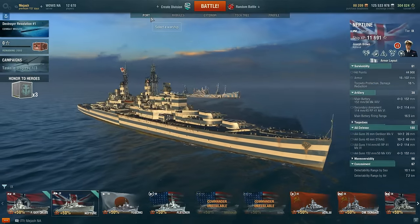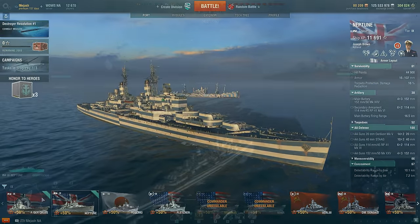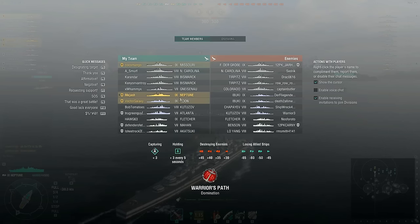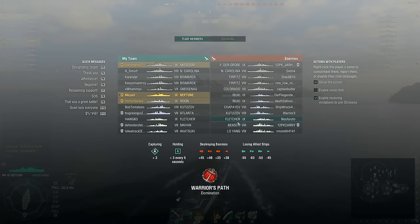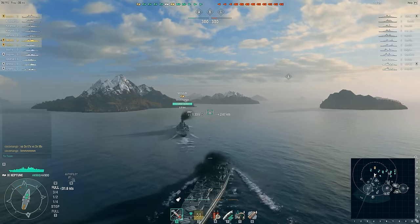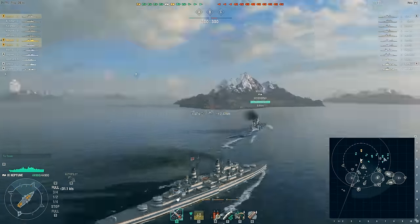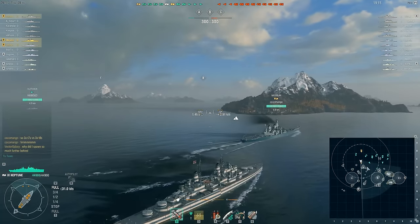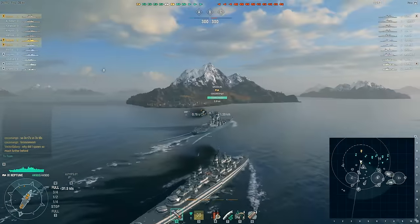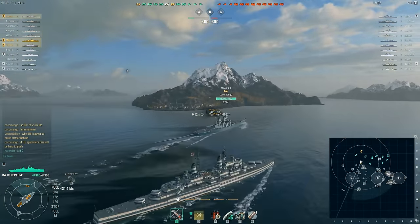Let's dive into the game - a really fun game with massive damage. We got into this match and my division was a Missouri and a Roon, so double cruiser and double battleship. We were hoping for some CVs to test the AA but didn't get lucky. The first thing I always do is look at the team composition. They had us beat in destroyers - we had a tier 9 and two tier 7s, they had a tier 9 and two tier 8s. Their division spawned by C cap with DDs, and another DD went toward B.